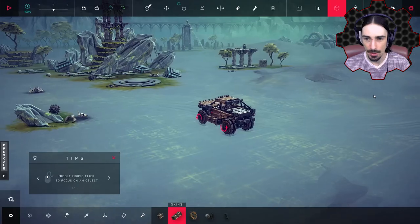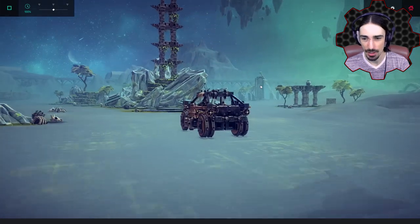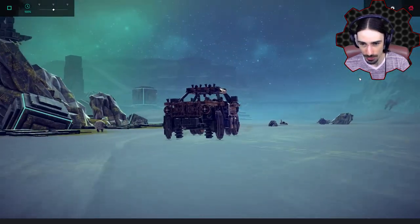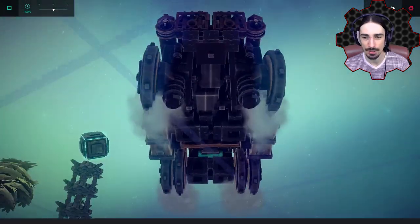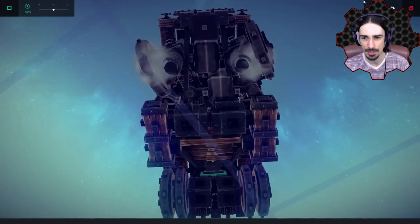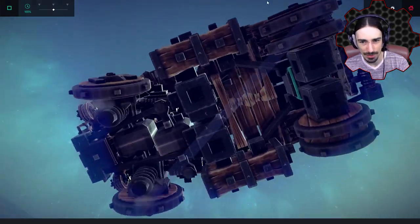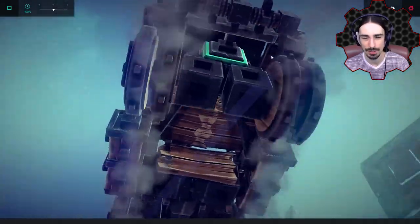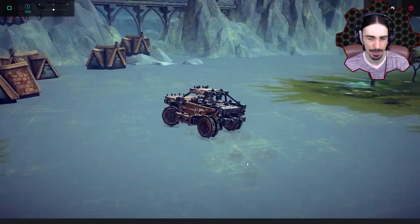That went about as well as I expected. But take a look at what is actually happening under the hood, so to speak. We've got some suspension on this thing as you can see in the back, and also in the front. But take a look at the steering - this isn't just your average steering, this is like an actual steering mechanism in here. That's really impressive, especially considering how compact and vanilla this thing is. So let's take this thing through some villages and see what we can accomplish.